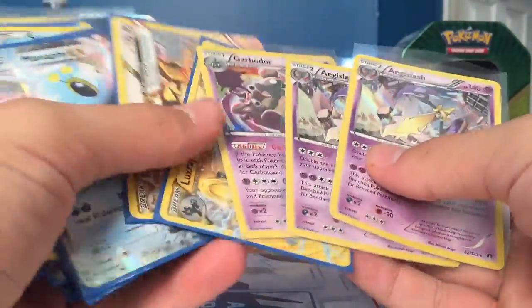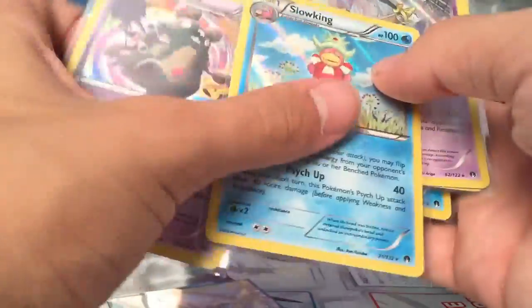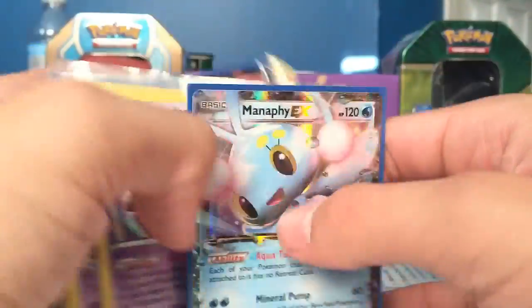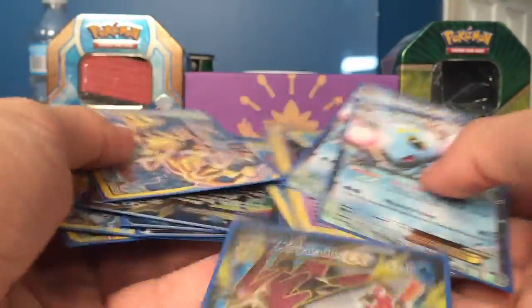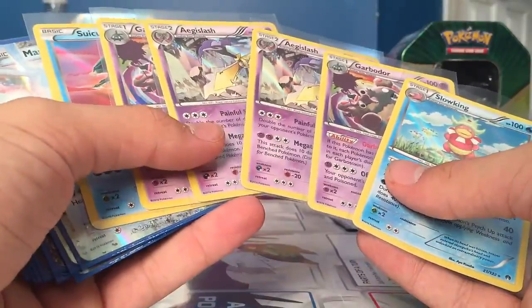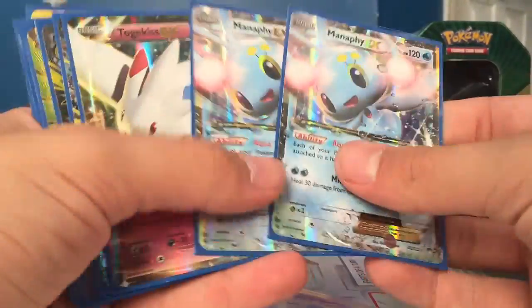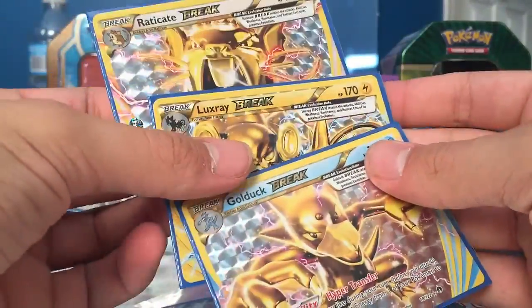So yeah, this was a pretty good — fairly good box opening. Pretty successful, got a lot of good pulls. Definitely happy with the results. Out of 36 packs we got six holos, three normal EXs, one Mega EX, two Full Art EXs, and three Break cards — fifteen holo or better total.